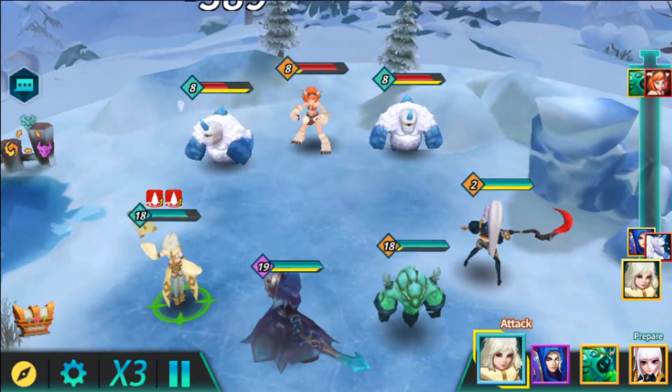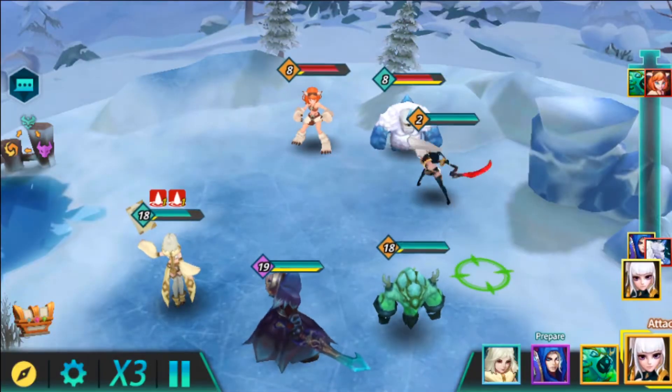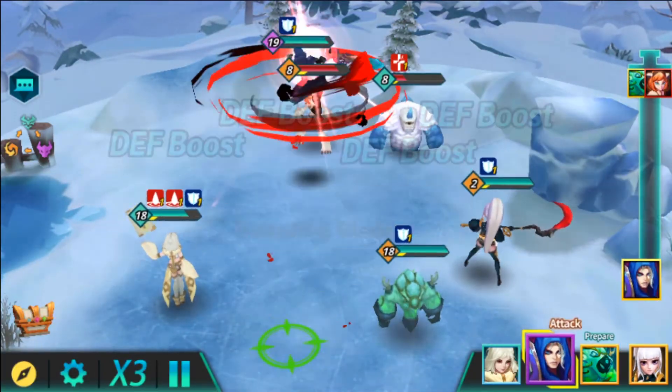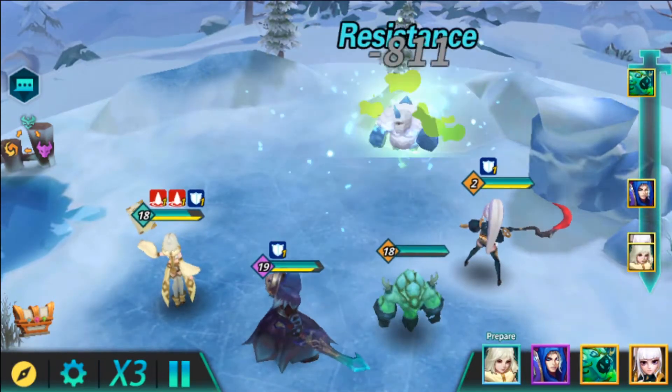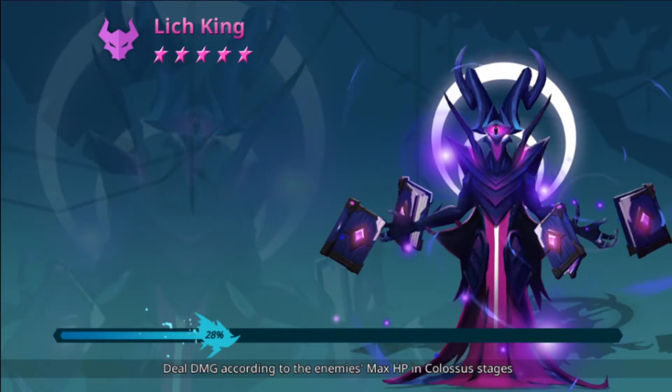Make sure to also complete the quests that are hidden from the menu. These are basically daily quests and weekly quests. They are not usually shown on the menu at the start, so you just need to scroll on the left side of the game and find them. They grant you about 50 to 60 gems.